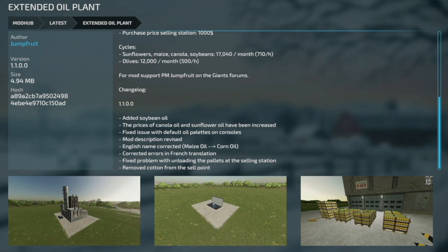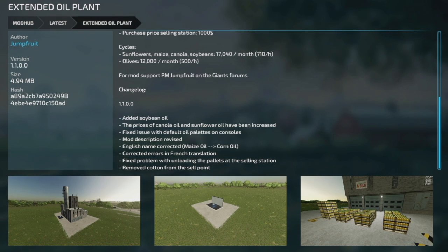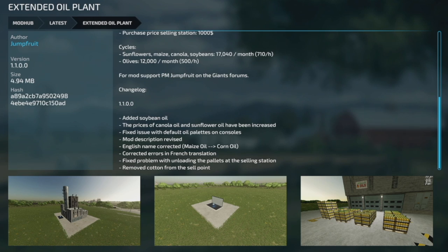Your last mod today: an update for all platforms to the Extended Oil Plant version 1.1. They've added Soybean Oil, increased prices of Canola Oil and Sunflower Oil, fixed the issue with default oil pallets on consoles, revised mod description, corrected the English name from maize oil to corn oil, corrected errors in the French translation, fixed the problem with unloading and pallets at the selling station, and removed cotton from the sell point.